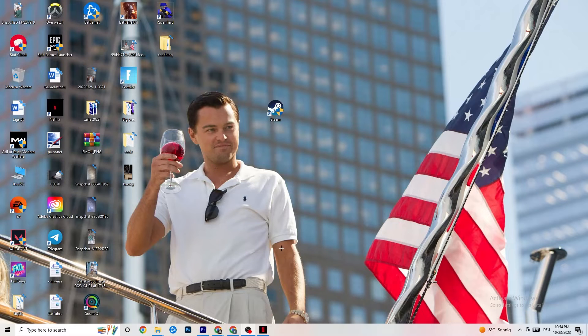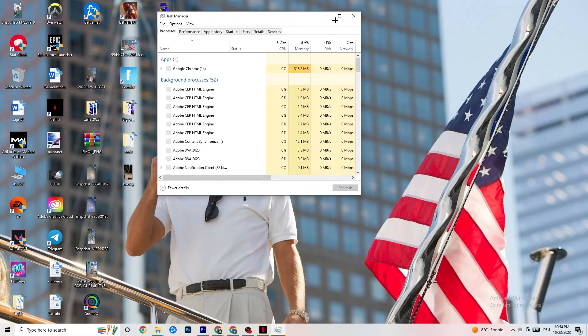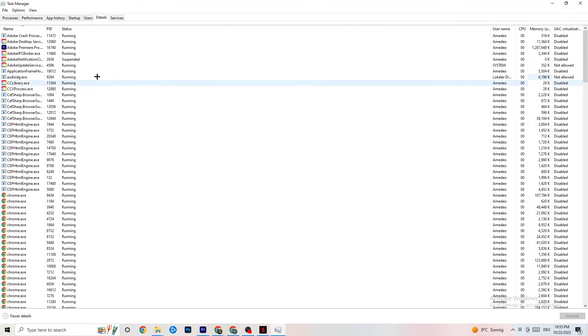Right-click your taskbar and click on Task Manager. Navigate to the Processes tab. End every single task that is currently using too much CPU or GPU — it could be a background process or an app. If it's not related to Windows itself, right-click it and click 'End Task.' Continue until your CPU and GPU usage looks healthy.